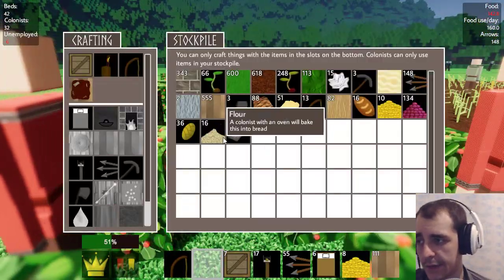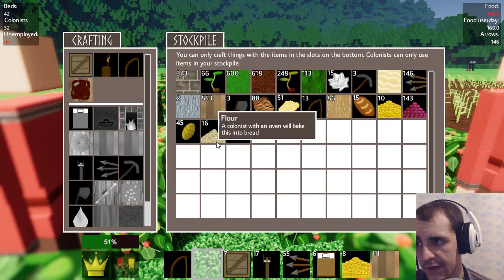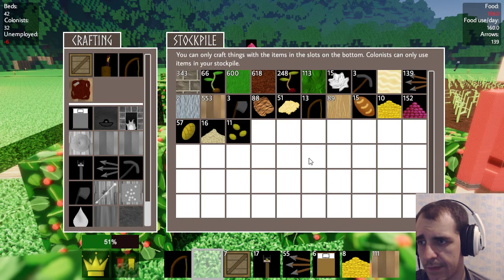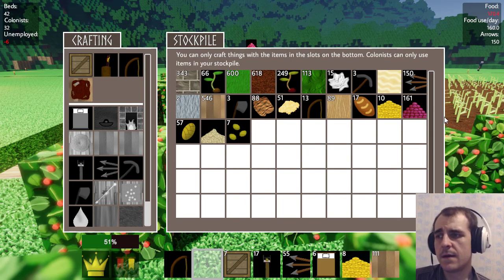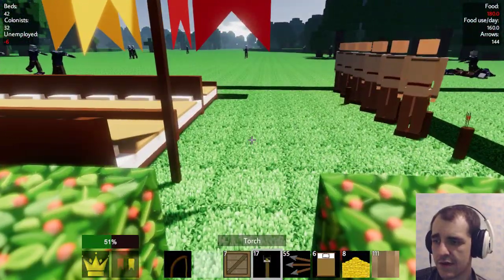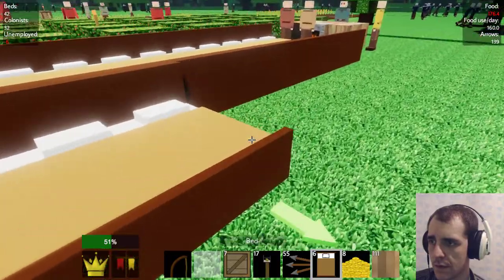How are we doing? We don't have the seeds but the flour is getting used up. Wheat is getting used up — this is fine, we have enough food for now. Unemployed minus six — that's a good thing.